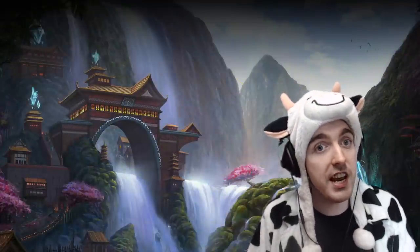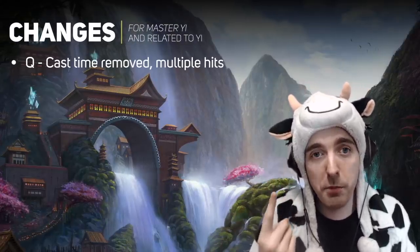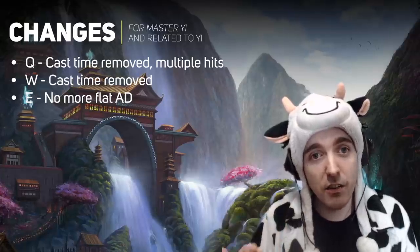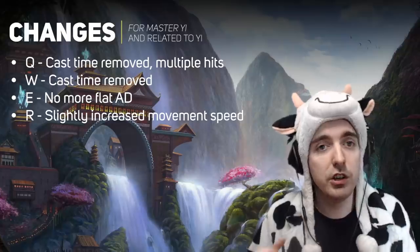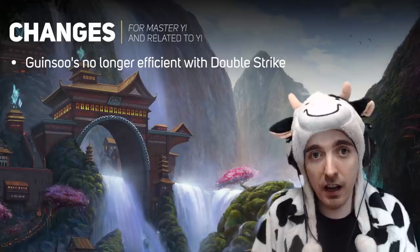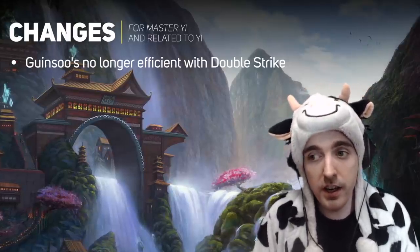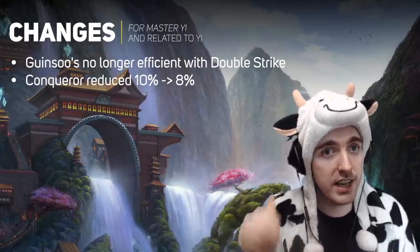First and foremost, what changed about Master Yi? I'm going to TLDR this for you guys. Q now gives you multiple hits and has no cast time. Your W has no cast time. You lose flat AD on your E, and you get a little bit more movement speed with Highlander. Guinsoo's Rageblade no longer stacks with your double strike efficiently — before it was auto, double strike, auto, double strike; now it's every third on-hit. And Conqueror was nerfed from 10% to 8%.